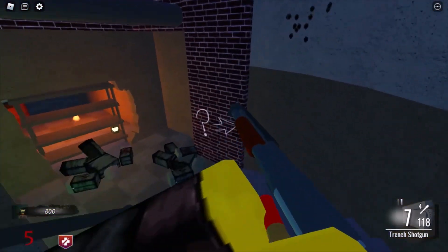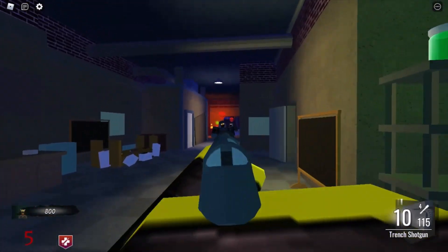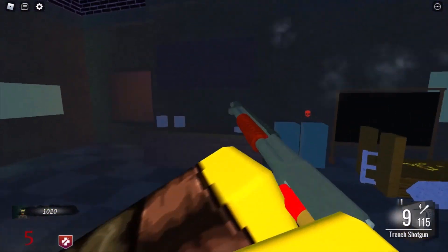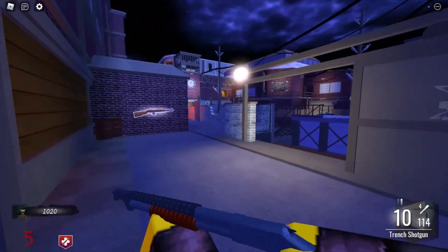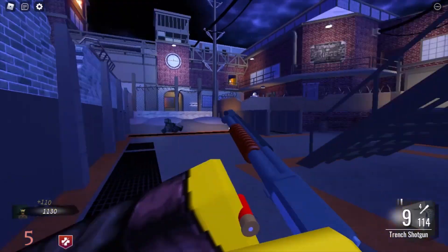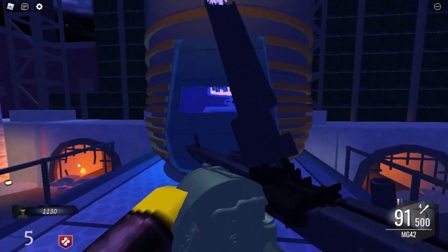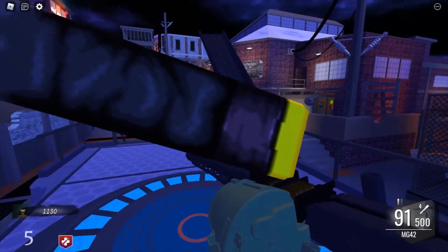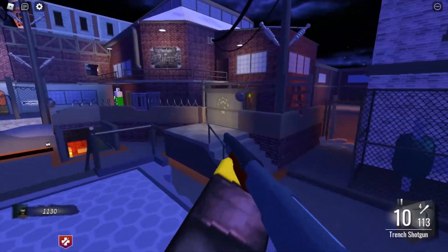Surprisingly the shotguns in this game are actually really good - typically in zombies they're okay, but this gun has an absurd amount of range. I should put a goal for this episode. Let's make the goal 20 rounds - I feel like 20 rounds is good enough, because 10 will be easy to get. Let's ramp it up, try to get Pack-a-Punch turned on and go from there.